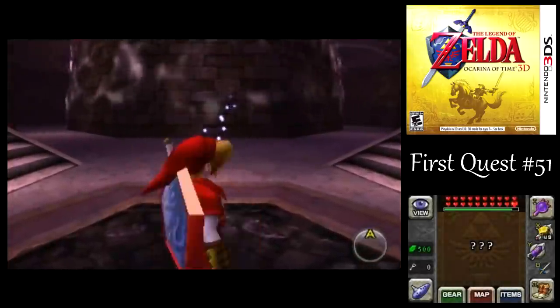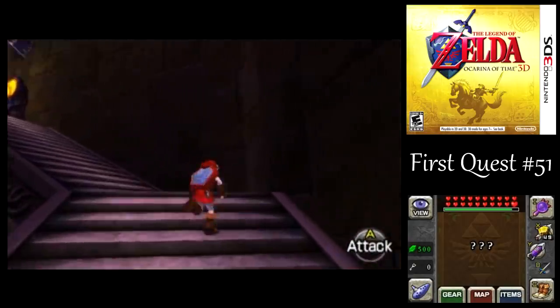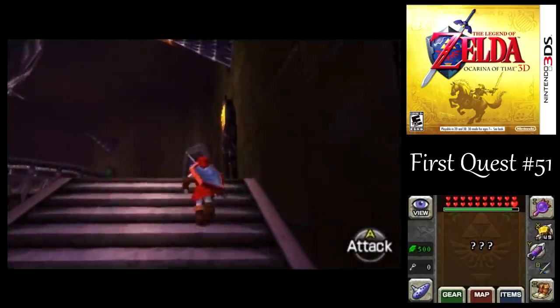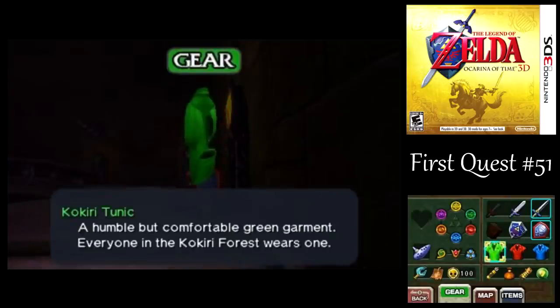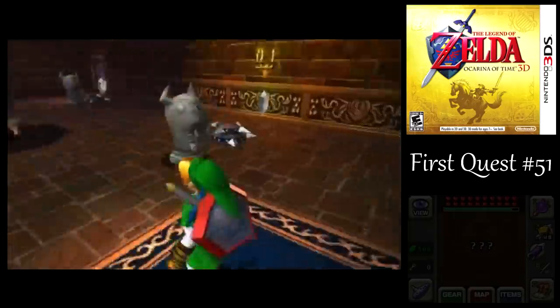With those frozen traps, I don't know what you do to break out of it faster — I just push everything: A, B, circle pad, whatever you got. Let's get back to the Kokiri Tunic. One more: the Spirit Trial.